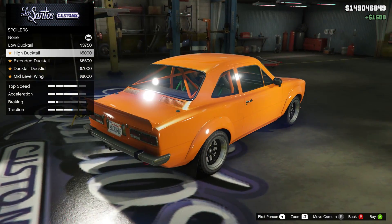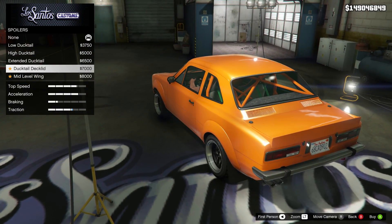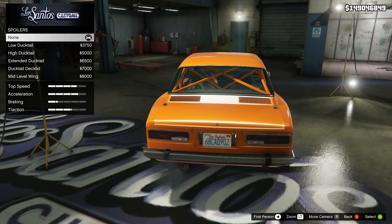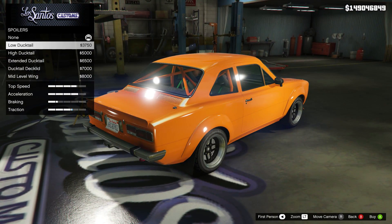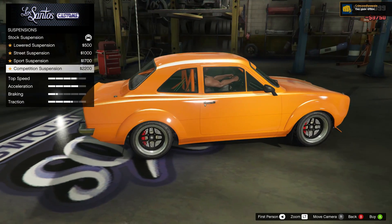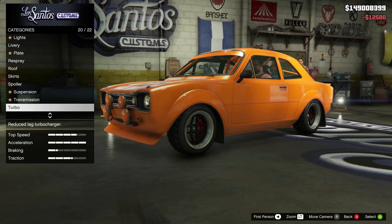Spoilers — you've got little ducktail spoilers, extended ducktail. They're all ducktail based, and then you've got a mid-level wing. You wouldn't expect anything else with this sort of vehicle. Full suspension, of course. Transmission. Turbo.